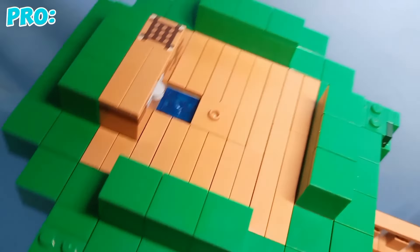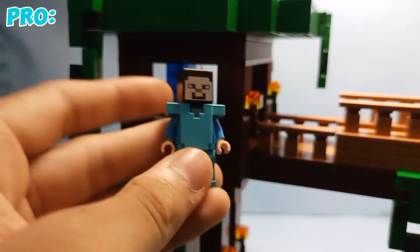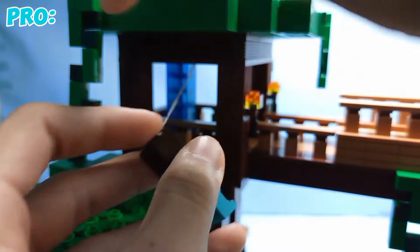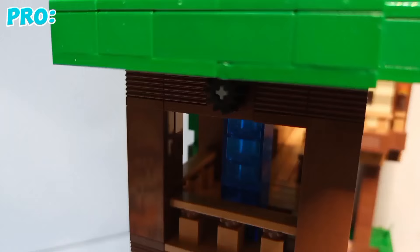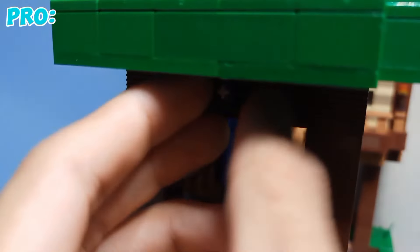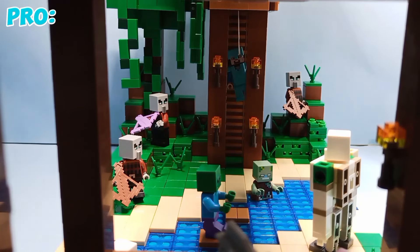Now let's take a look at the special play feature I've been teasing this whole video. If you take a look inside the watchtower, you can see a little bit of string. If you attach Steve on that string with his helmet, that makes him hang from the string. There's a special mechanism in the leaves where if you turn that gear, the string will go up and down, which makes Steve go up and down the ladder.